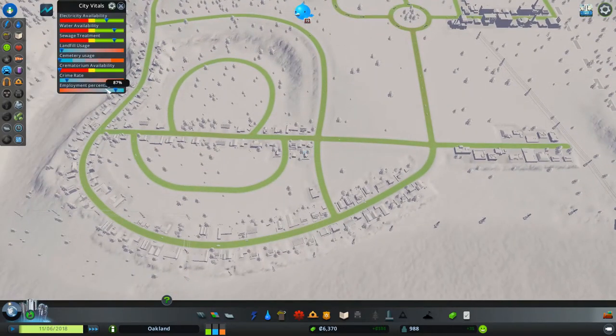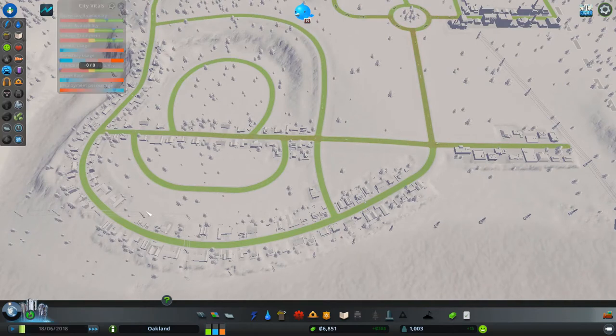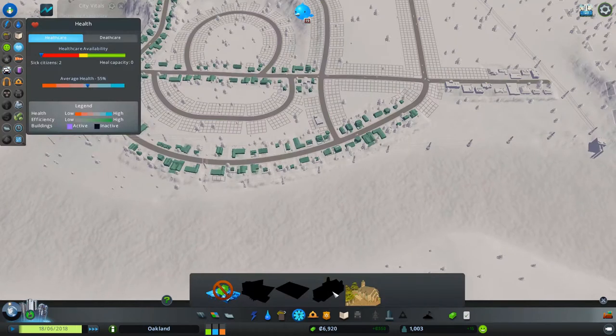I could see the employment as well. This is a nice little mod too — City Vitals. It shows electricity, water, sewage, landfill, cemetery, and crematory. The crematory is basically like a cemetery but saves space.